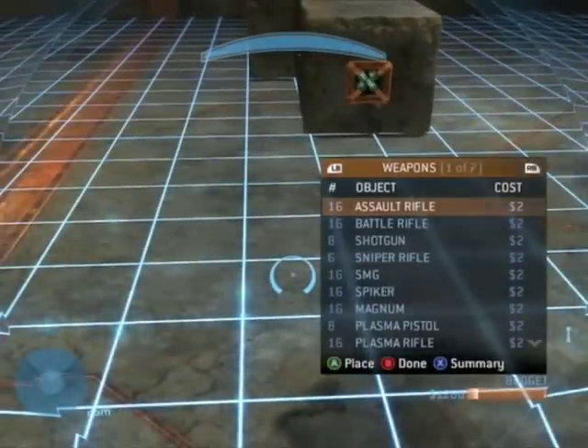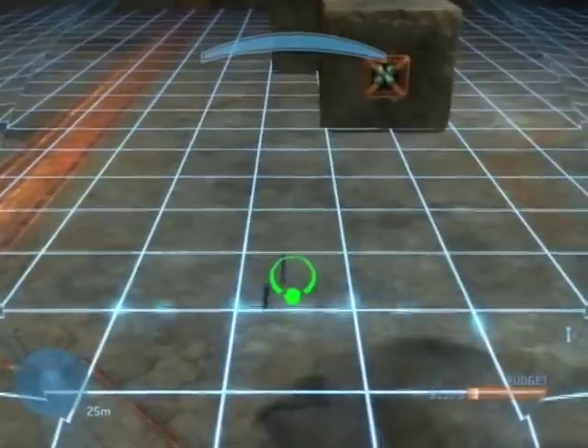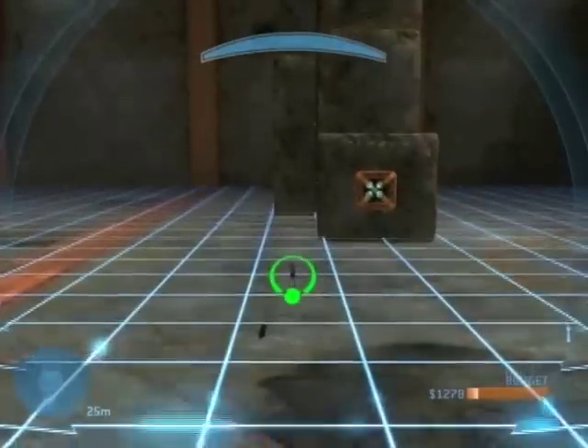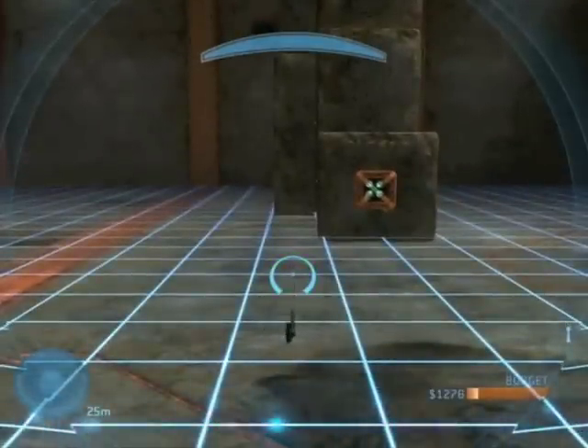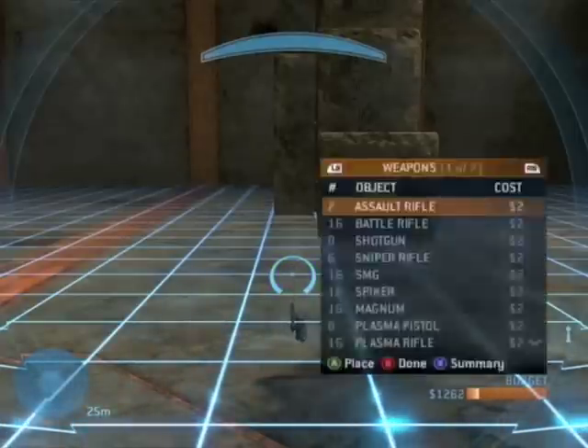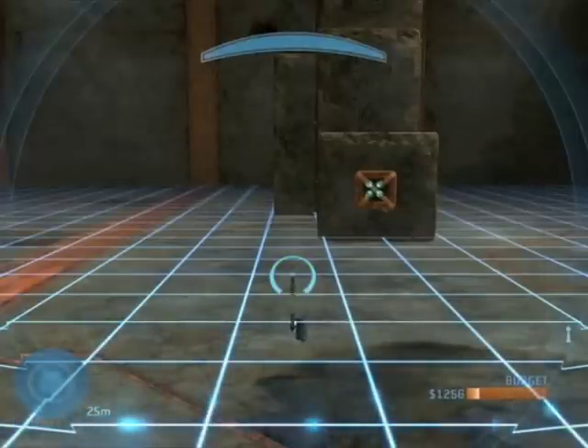The first thing you're going to do is spawn every weapon on the map in the same place. How you're going to do that is you need to find the right distance so that you can spawn it, let go, and then you don't grab it once you let go of it. Then you're going to press XAA, XAA, XAA until you use up the weapons.